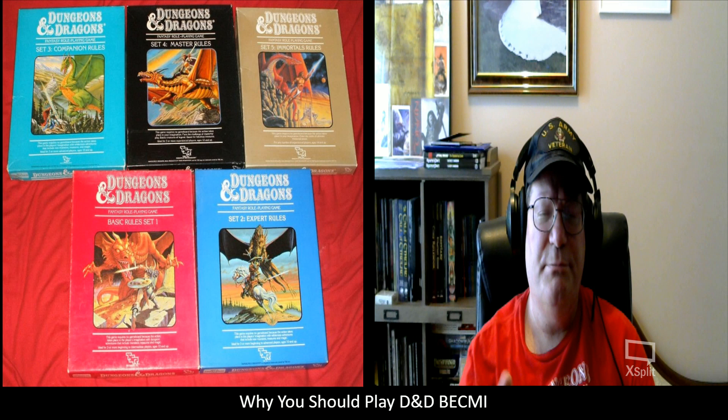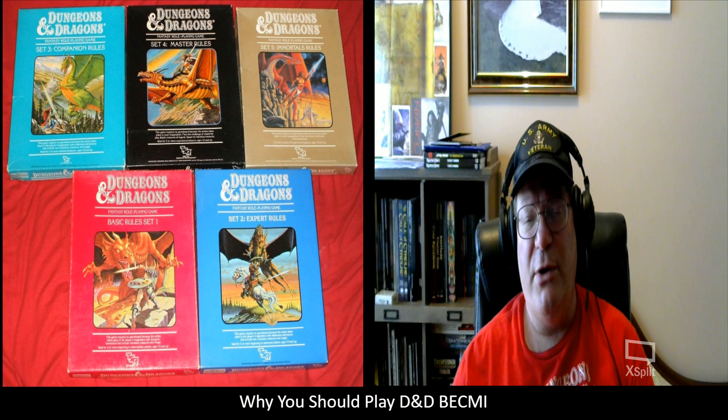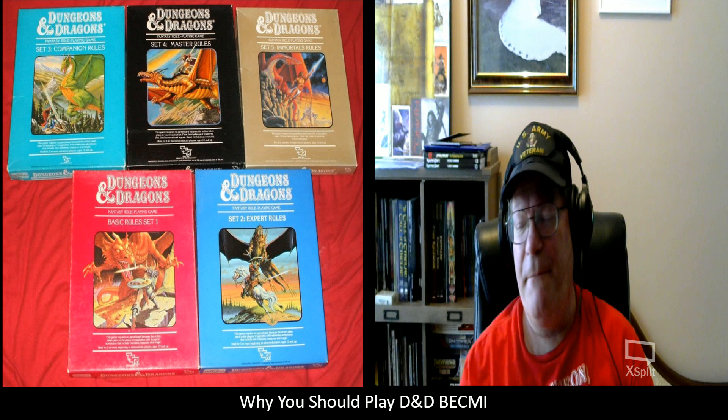A lot of DMs also allow the players to place the attributes in the order that they wish. So you do your six 3d6 rolls and then get to select and put those attributes where you'd like them. That's another very common accommodation for the players — that way players get to play the characters they're looking to play, making it a little easier with less re-rolling.